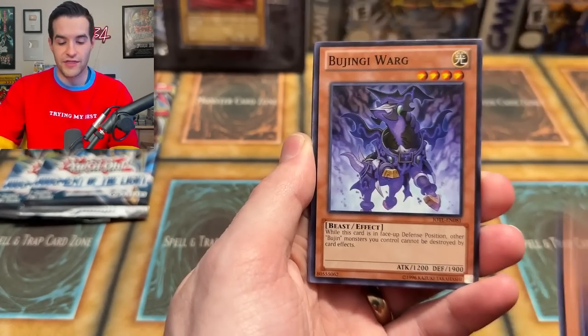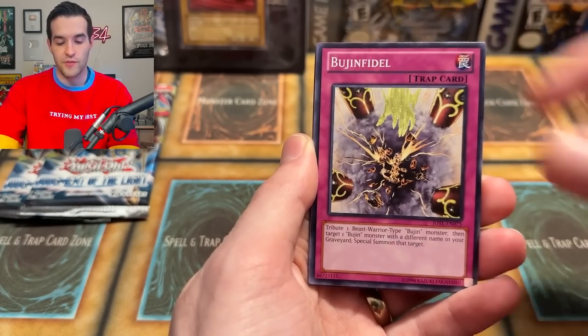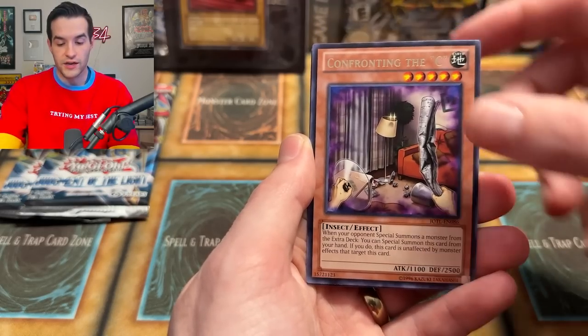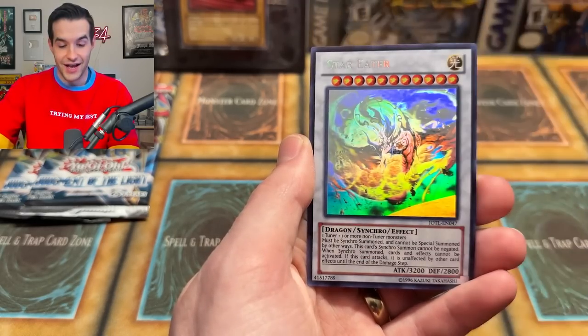Can we get that Ghost Rare? We finally did pull the Star Eater at some point but it took a long time. Shark Caesar, Booj Infidel, The Calibrator, Cooja Cooja Coo, Confronting the Seas — being confronted and...